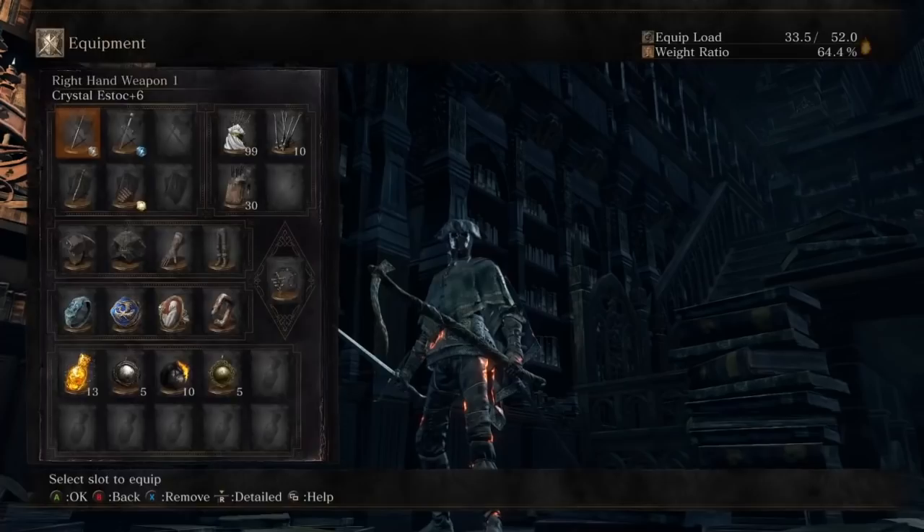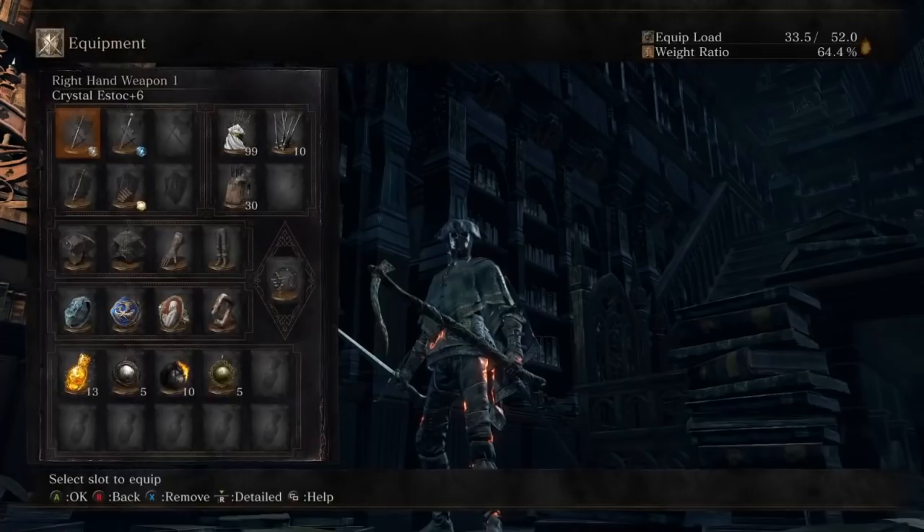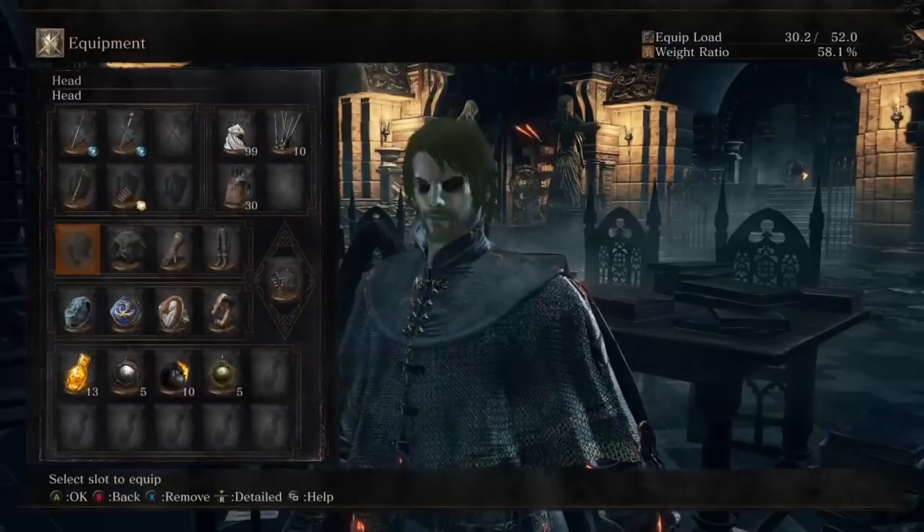Using crystal infused weapons because we have 45 intelligence — so of course we're using crystal for the best damage. With 12 strength and 12 dex, we're a little limited.